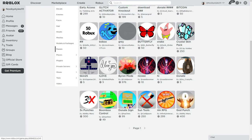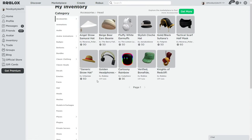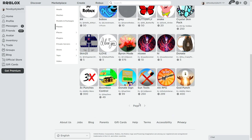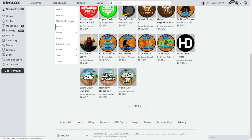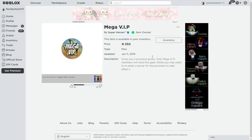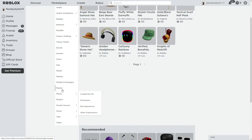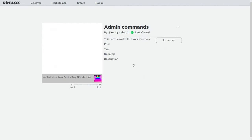Once you've done that, click on the game pass you bought, then click Inventory, then go to Passes. Scroll down until you see the page button. If that's your first game pass you don't need to do this, but if you have a bunch of game passes go to the last page. Click on the last game pass, then click Inventory on that, go to Passes again, and click on the first game pass.